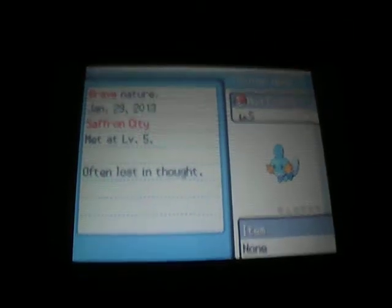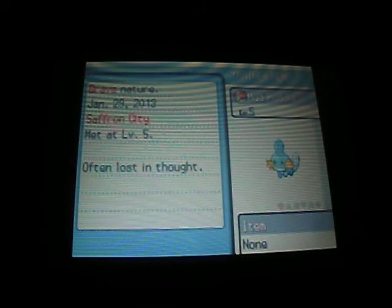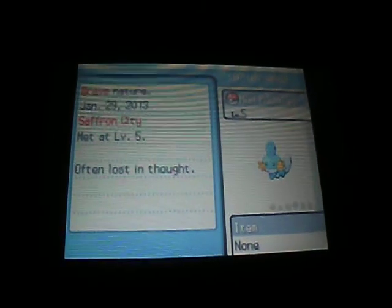I'll show you guys — his name is Mudpuddle, and he knows Tackle and Growl. There's my Mudkip. Mudkip is pretty darn awesome — my second favorite Pokemon of all time. That's it, guys. Thanks so much for watching. That is how you obtain a Hoenn starter Pokemon.